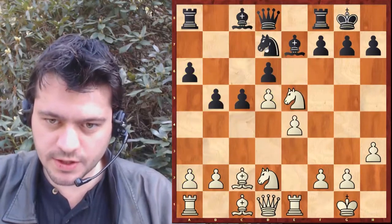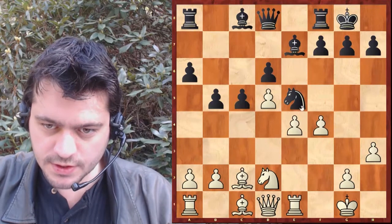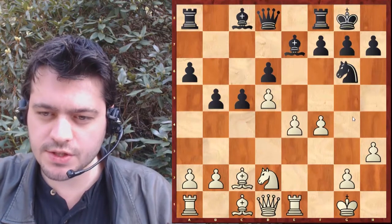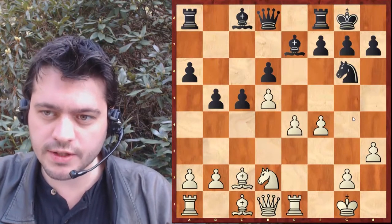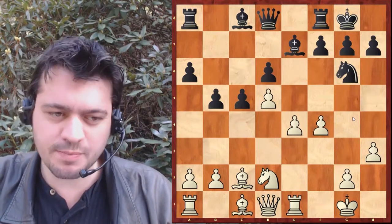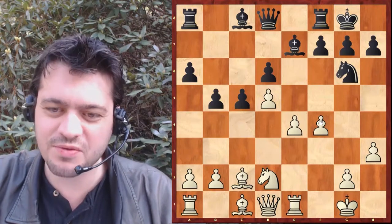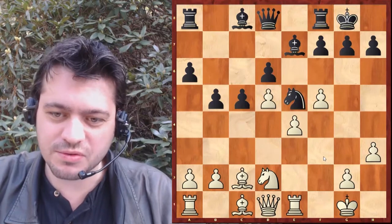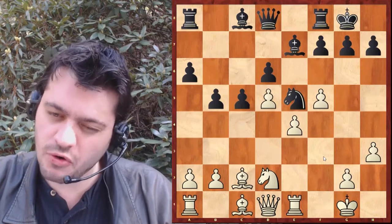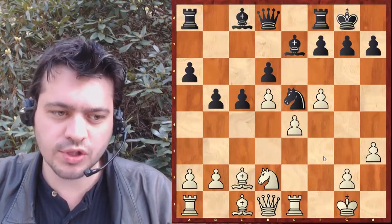Dans la partie, c'est cavalier prend qui a été joué. On voit tout de suite F4, cavalier G6. Ça m'avait été joué dans pas mal de parties. Pour moi, c'est totalement correct, totalement dans l'esprit de la position. Après, F5 est parfois joué et je ne suis pas trop fan de ce coup — F5 redonne la case aux cavaliers. Si les noirs jouent bien, ça devrait pouvoir se tenir.